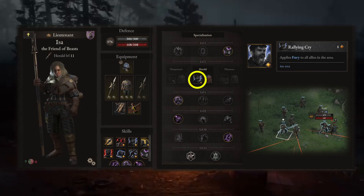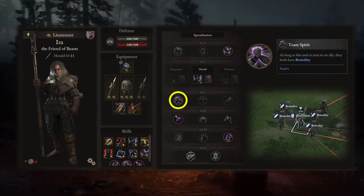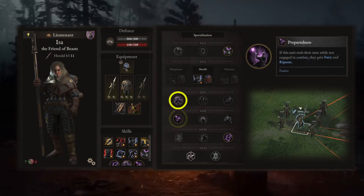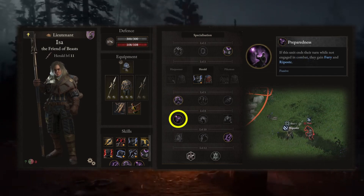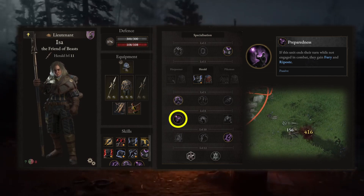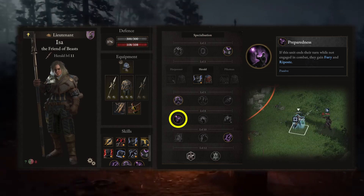At level 5 we have Team Spirit. Just by standing next to allies, this unit and those allies get brutality, which means they have plus 30% to their damage. This is a very powerful passive if used with archers. Preparedness is a solid offensive skill that can give this unit some attack potential and can help on the cleanup at the end of the fight.